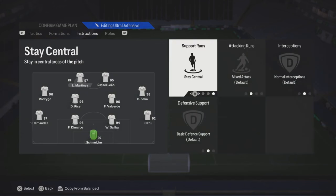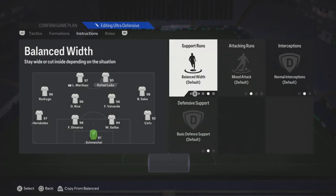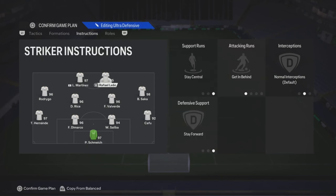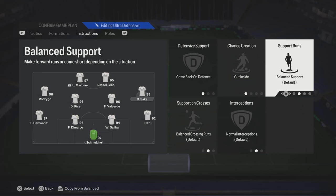That left striker, you can put on stay central. Your right striker, you can add a little bit more options: stay central, get in behind, and stay forward. You're going to put this on the one with the lower work rate, so you just got to figure that out.